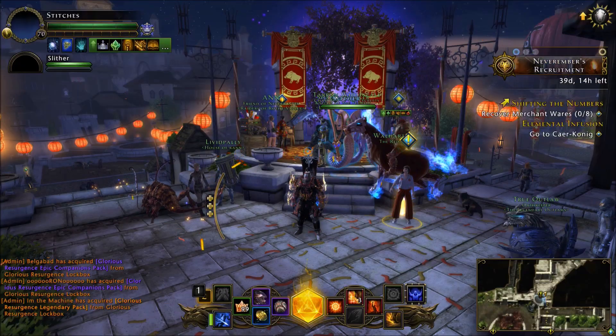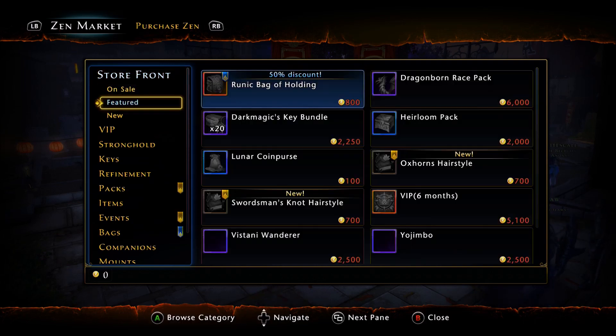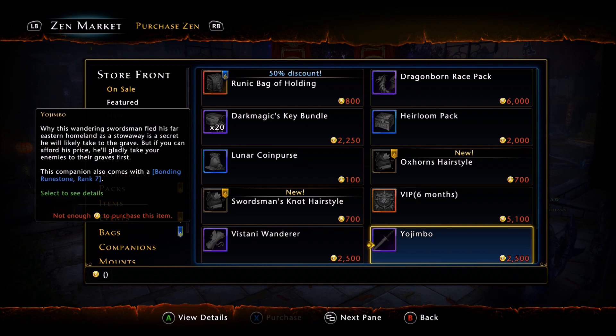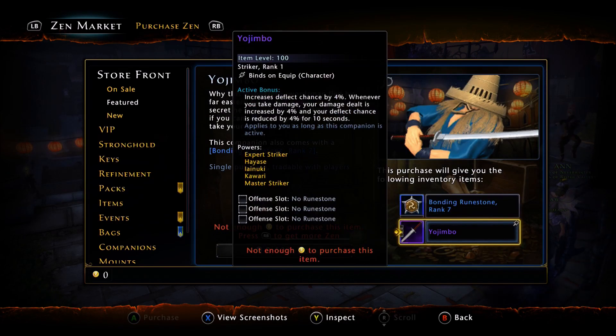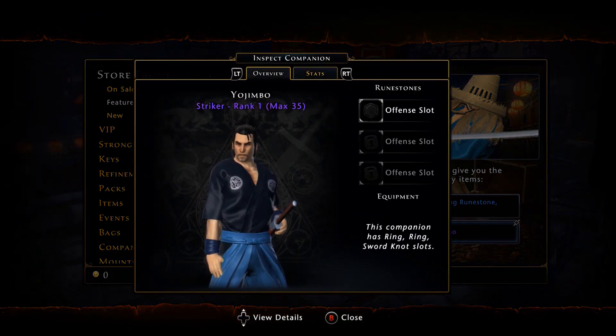During this event they did introduce a new companion which you can only buy off the auction house. So let's go ahead and take a look at him first. We have the Yojimbo Companion — it's going to cost you 2500 zen and you're going to get a Bonding Runestone Rank 7 as well as the Companion. It is an Offensive Companion.